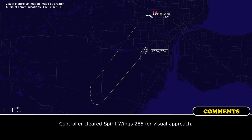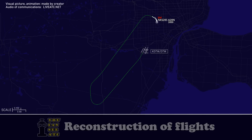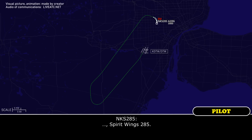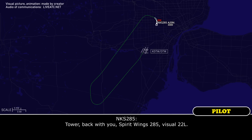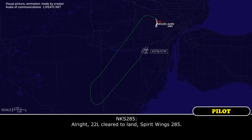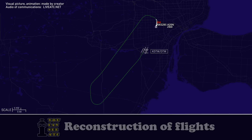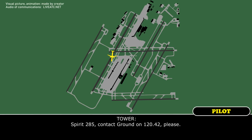Airport in sight, Spirit Wings 285. Alright, 200 on the heading, clear for the visual 22L, Spirit Wings 285. That's our back with you, Spirit Wings 285, visual 22L. 285, welcome back. Runway 22L, clear to land. Spirit 285, contact down on 120.42. Thank you.